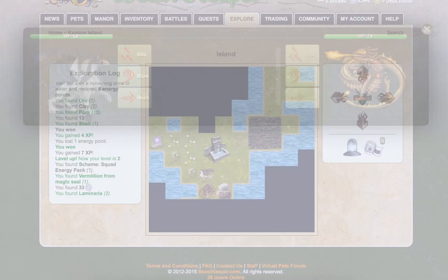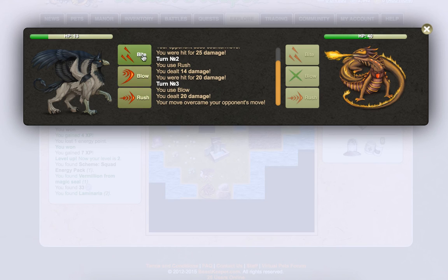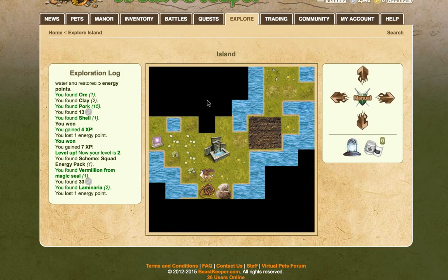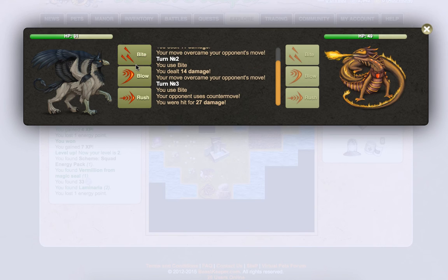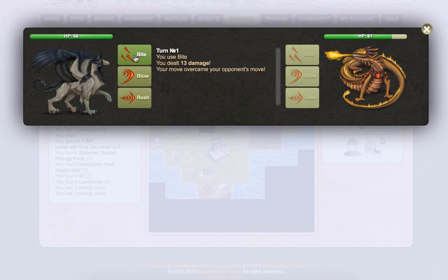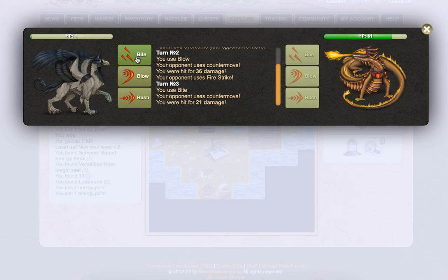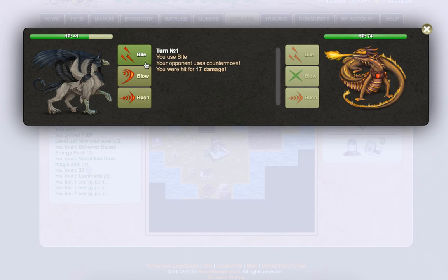We'll have another go at it even though it's a lot more strong. We overcame our opponent's move but we lost — we nearly got it to half health. Let's try again. Go, Jojo. Bite him — we were hit with damage. Let's keep going. We lost again — we got him nearly to death that time. Let's try again. We were hit for 72 damage — that is a lot. We lost in two hits. Let's rush — rushing was a bad idea. We lost. Definitely think this thing is way past our ability.